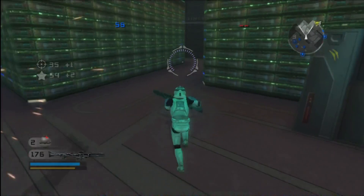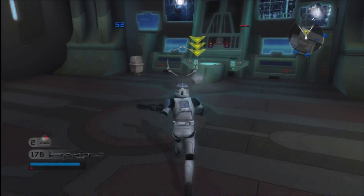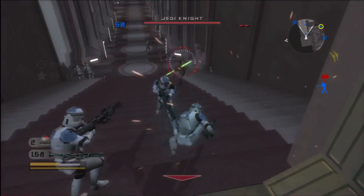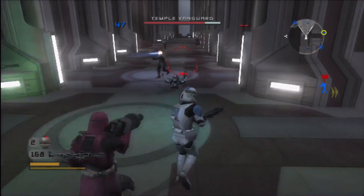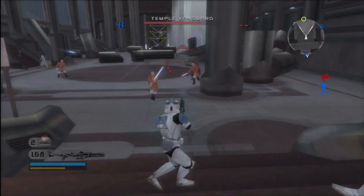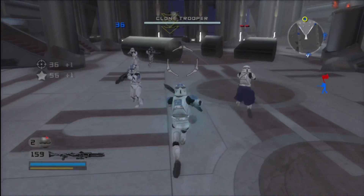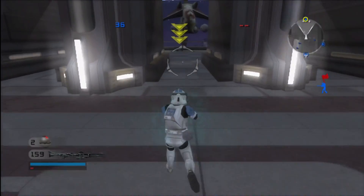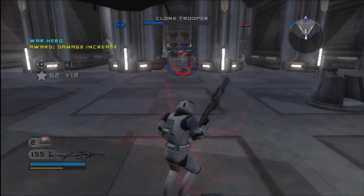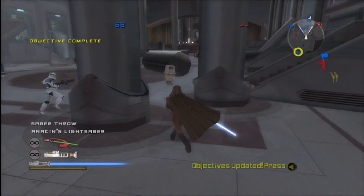Great shooting, trooper! Let's go! There he is, near the star chamber. You must defeat this Jedi and bring his hologram to the veranda drop-off point.